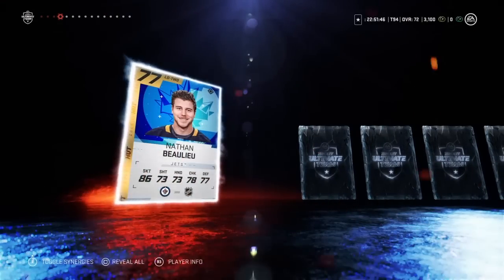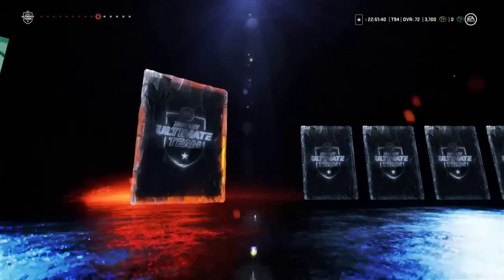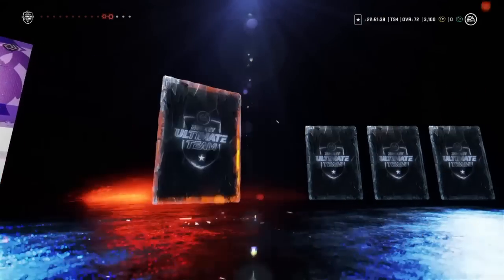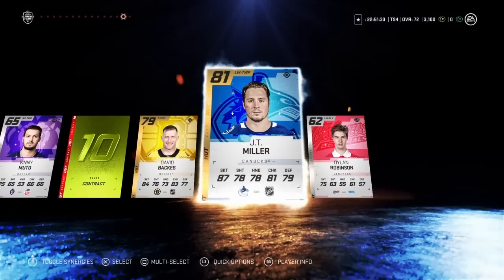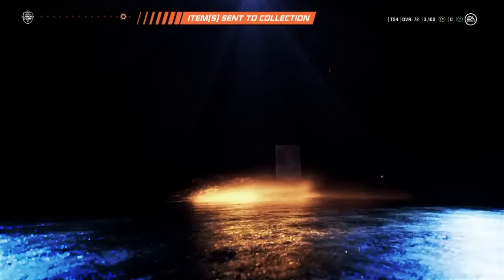We got a Blackhawks jersey. Those healing cards are really nice by the way. Nathan Beaulieu — cool. We got a gold player, another healing card. David Backus, 79 — that's not too bad. And we get an 81 JT Miller. So we got an 81 and a 79.